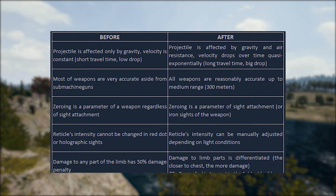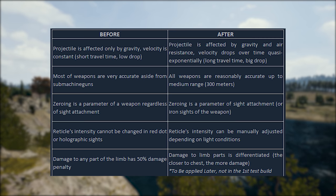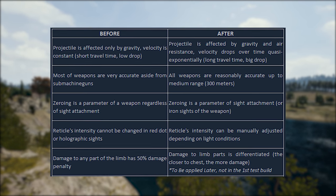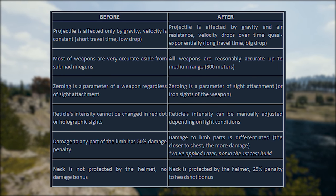Fifth on the list is that your limbs take more damage the closer they are to your chest, but that hasn't been implemented yet so I cannot show you. The sixth one I can actually show you: the neck is now protected by the helmet and has a 25% penalty to the headshot bonus.